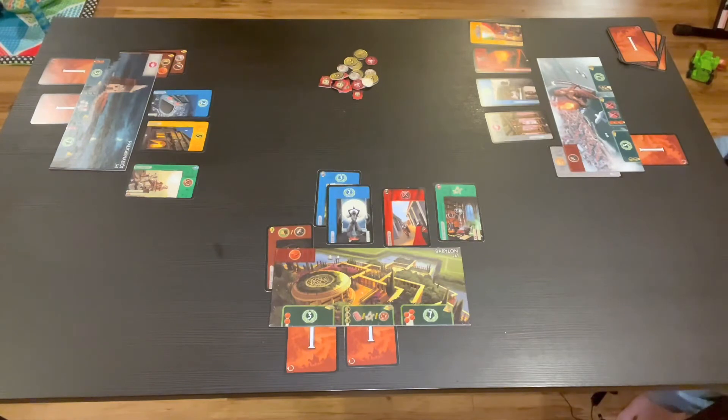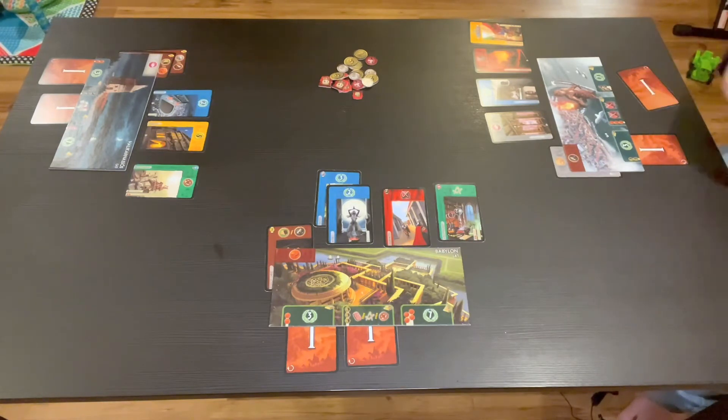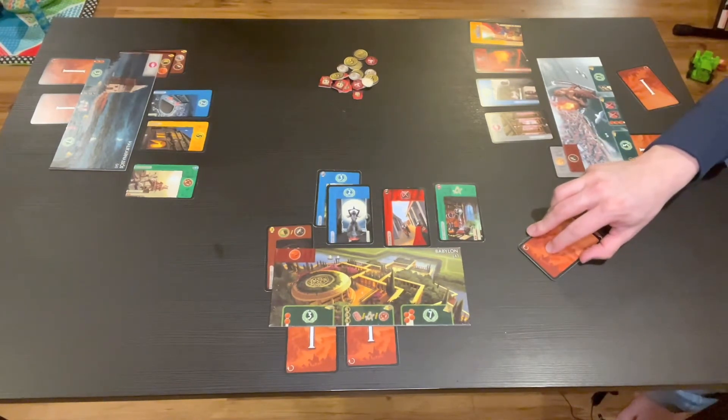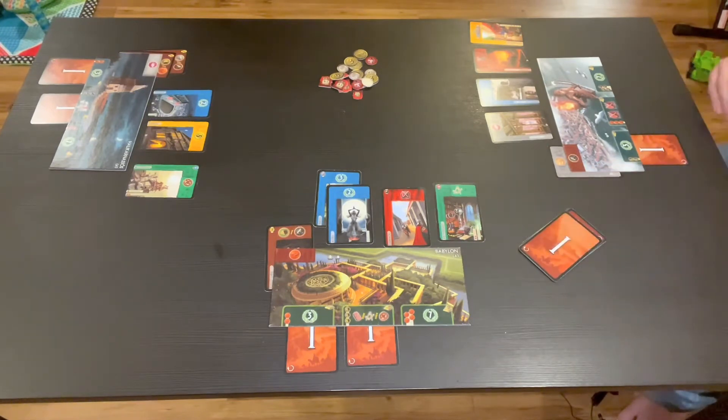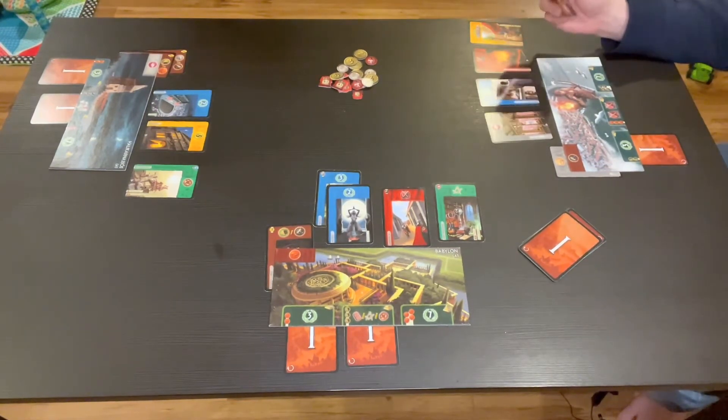In Seven Wonders, each player builds their own civilization centered around one of the seven wonders of the world. It's a card-drafting game played over three rounds, called ages. In each age, every player gets a hand of seven cards. On your turn you pick one card to play into your tableau — everybody picks at the same time — then you pass the remaining hand to your left so the next player can grab it, and then you reveal and place your card.